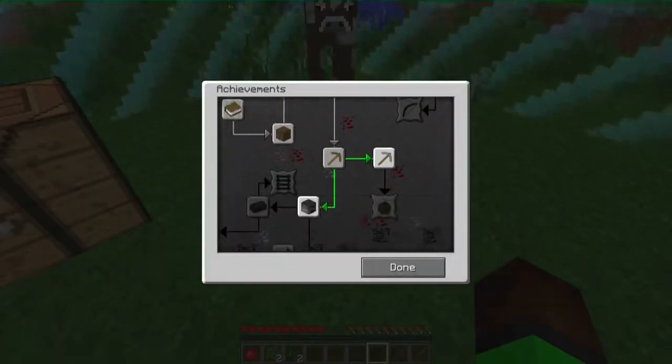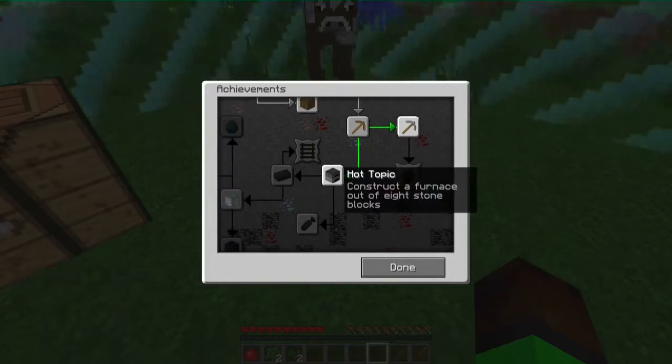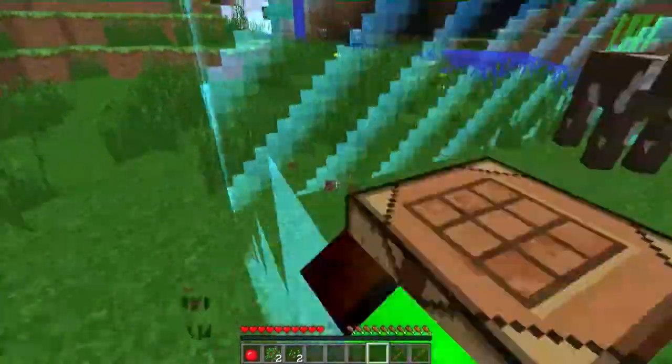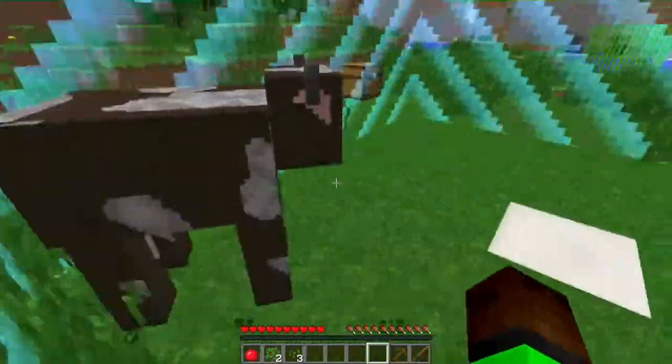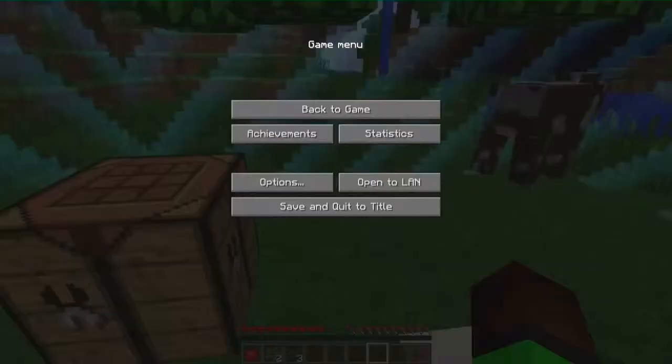Let's look at the achievements - what's next? Getting an upgrade, so basically getting a stone pickaxe. Let's make a staircase down. Let's see if we can get some more seeds - I think there's one for like a farm or something.